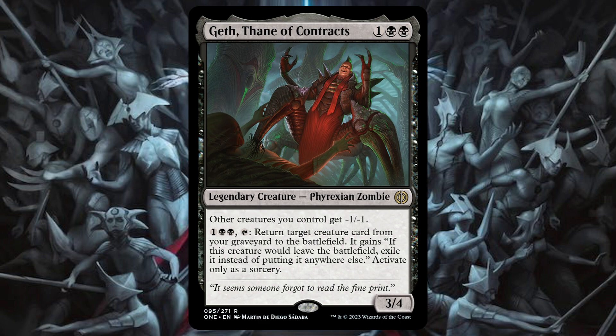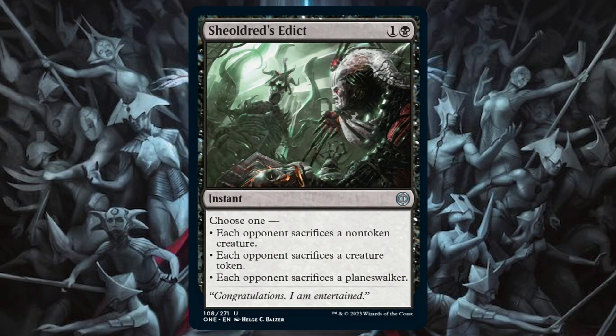Next up is the best Edict ever printed — Shielder's Edict. This card is insanely powerful and 100% going to be played in Pioneer. It's also possibly playable in Modern Rock. The reason I like it more in Pioneer is because the versatility is quite strong. In Modern, I'm not 100% sure it's better than Sudden Edict — you want Edicts mostly for Merfolk Trickster and similar threats, although being able to kill a Teferi is quite powerful. The ability to specifically target non-token creatures makes it a lot better than most other Edicts. Definitely keep an eye out for this one.